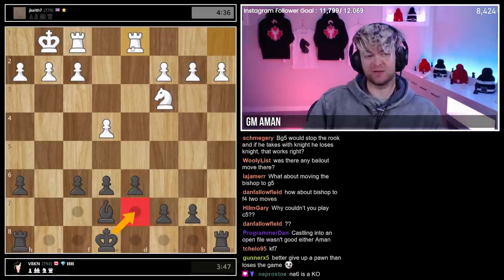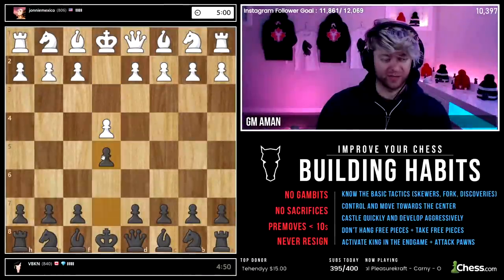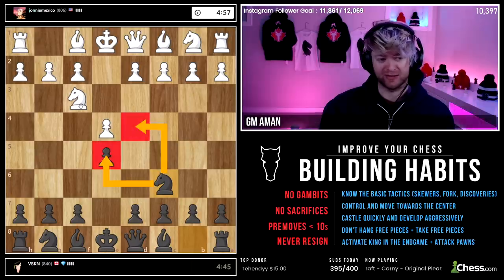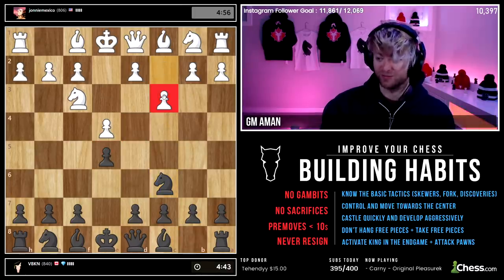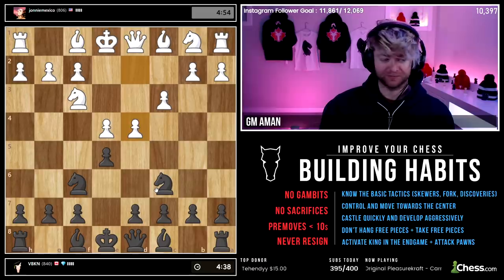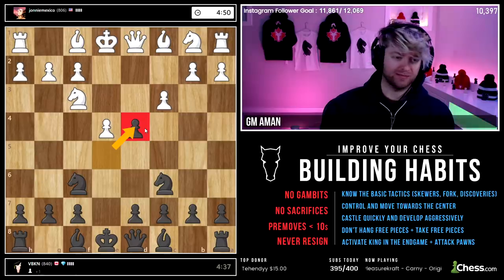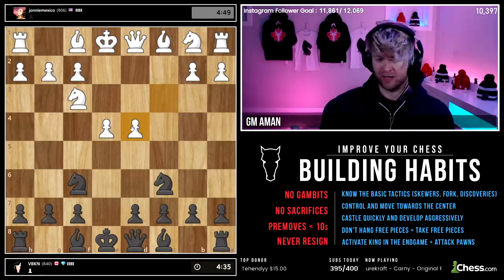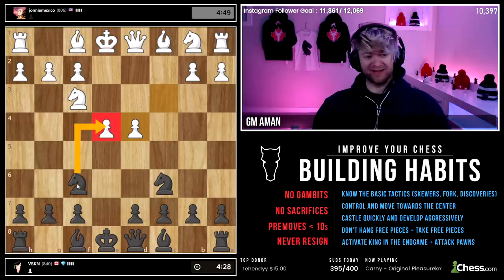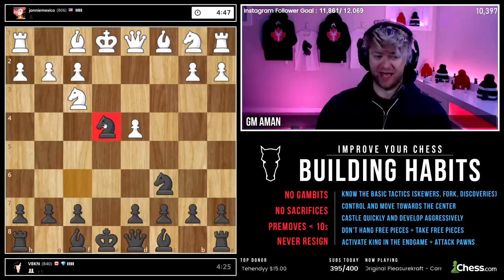e4 e5, knight there, attacking those two central squares — knight c6 to match that, of course. This is what we've been doing the whole stream. C3 — we haven't seen this move yet. Let's just proceed as normal. He goes d4 — we're going to take it because yeah, always go for trades. He takes back and I'm looking at that pawn — it's looking a little tasty. It's hard for me to say no right now, guys. That is a free pawn in the center. If I get crushed here, I get crushed, but that is what I would play.